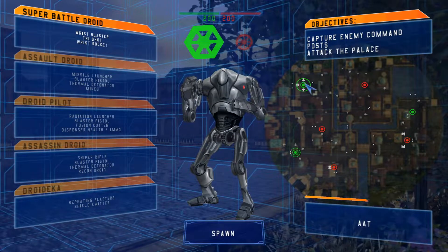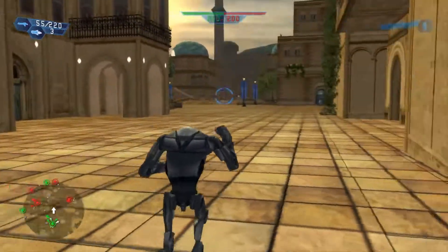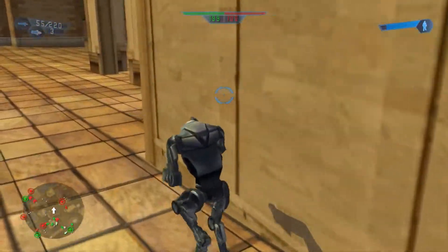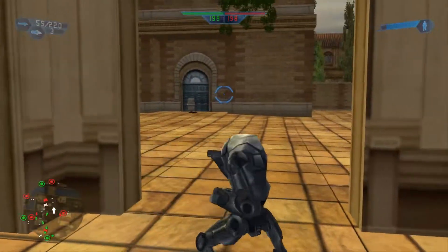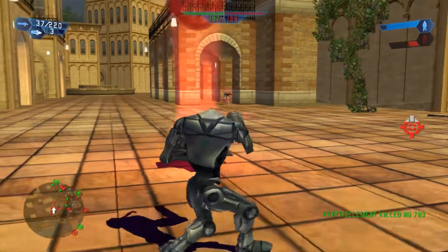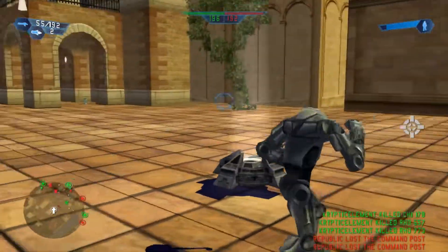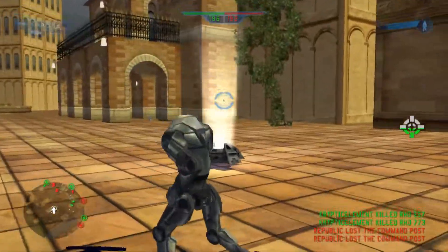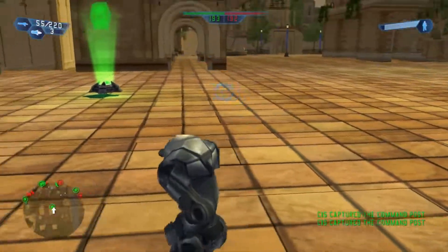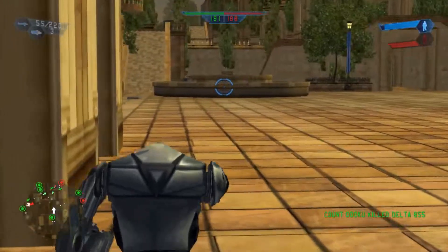Run around and get some kills with some battle droids, get some XP in for the Septs. Let's start off as infantry. The beta versions of the maps included in this map pack released by Dark Phantom were ported from the beta version of Battlefront 2004, the Xbox beta version — a little bit more context on that if you were unaware.